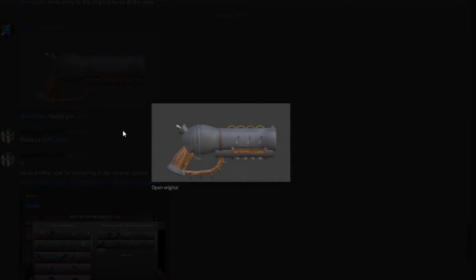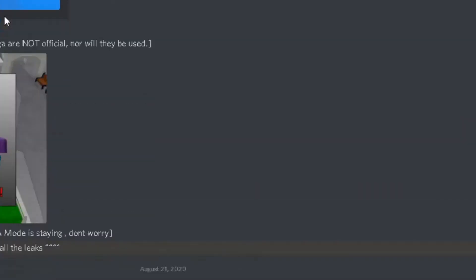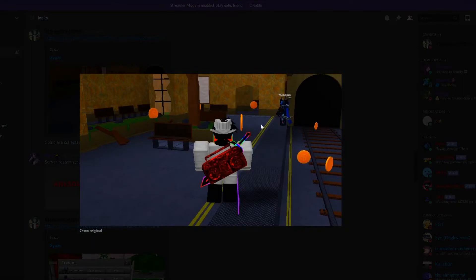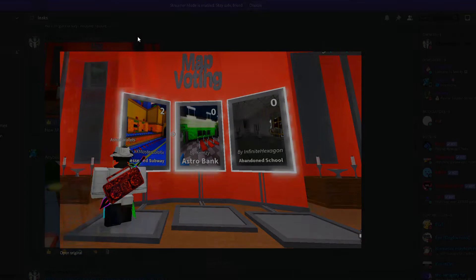There's also a leaked gun that might come into the game — not 100% confirmed but it's possible. Apparently there's going to be a Sheriff role added, so there will be murder, innocent, and sheriff. There's also a rainbow-themed item, and new maps including what looks like a train station, plus a parkour area, banks, and subways.